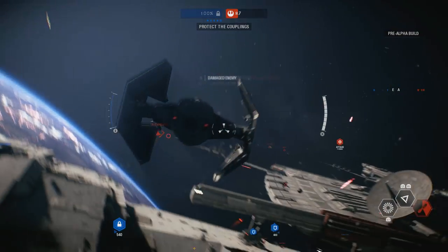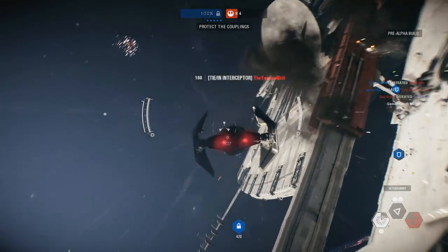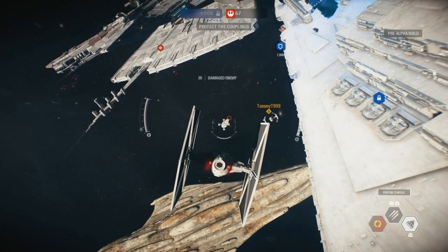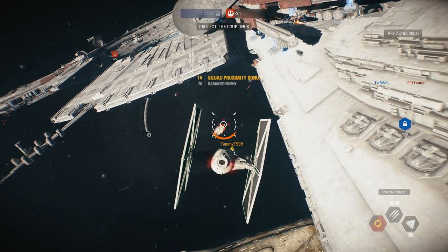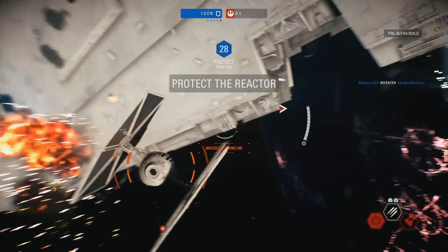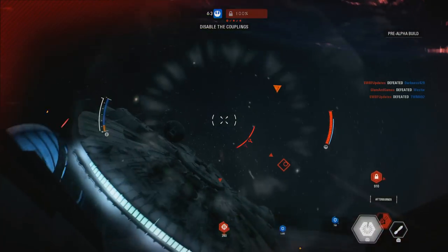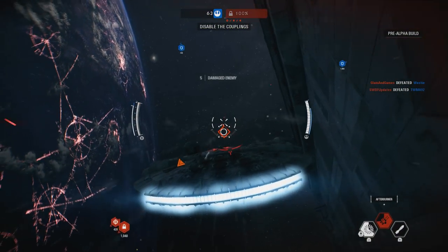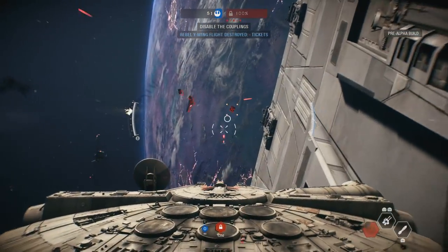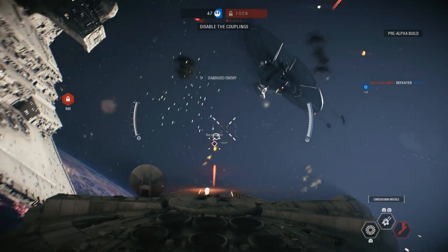A Mon Calamari battle cruiser has jumped out of hyperspace. We can't afford to engage it directly — keep up defenses and hold. Shields are down for now. Protect the Star Destroyer while we bring them back online. Strap yourself in.